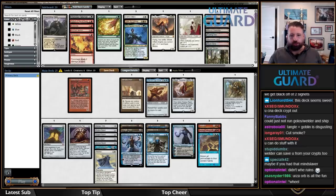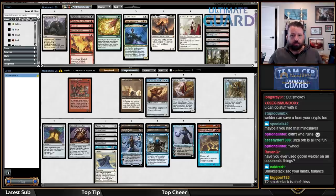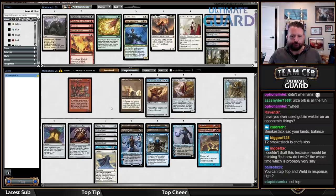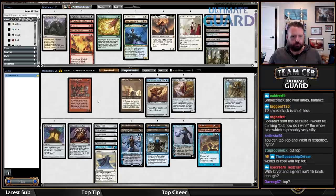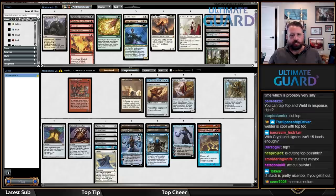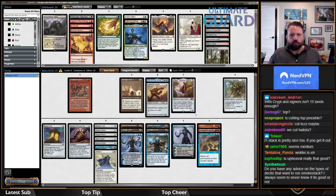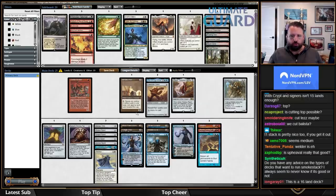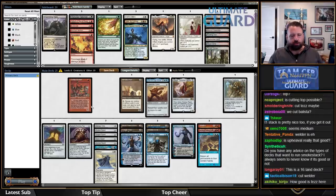I think the three six-drops are good. I don't want to cut any of those, and I'm not going to cut any of the Signets or Winter Orb. I think Miscalculation is good. Balance is great. I'm kind of looking at cutting the Welder here. You can tap and activate Top and weld it in response. Top is good for a few reasons — I've got Narset and Urza to shuffle, Golos to shuffle. I can also fetch it with Tezzeret if I just need some action. I think I'm going to play 16 lands plus Mana Crypt.